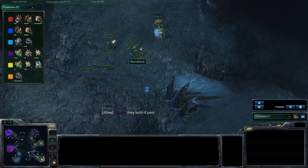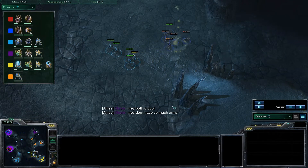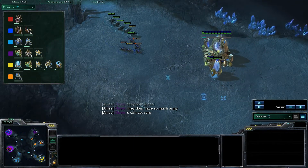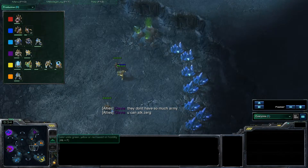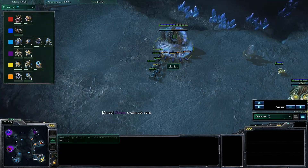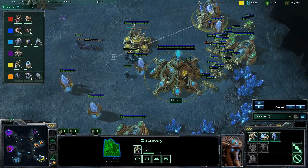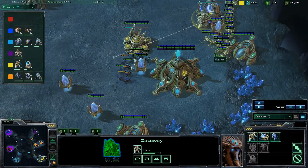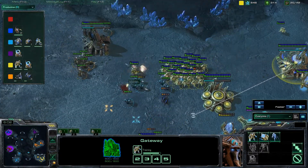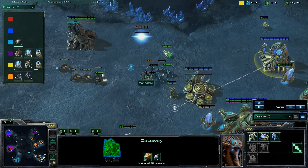A couple more lings coming in here, along with a fair amount of marines from Mandalore, and that should be quite enough to take out these two Zealots. The orange and purple players are going to have to back him up, but purple doesn't have much, so it's just going to be down to orange to sort of help out. He's got a couple of marines. He sent down quite a lot of SCVs to help hold this off — great choice. The marines are going to be doing some very nice micro.